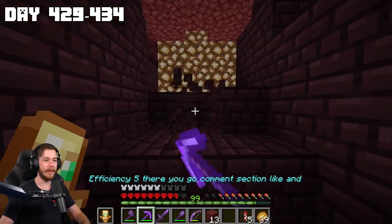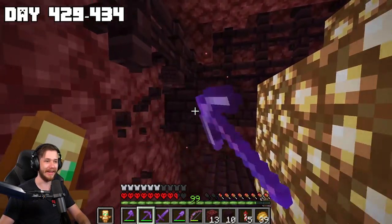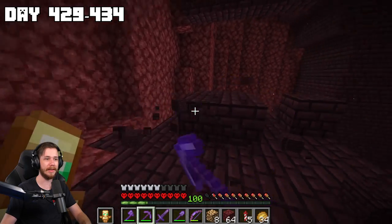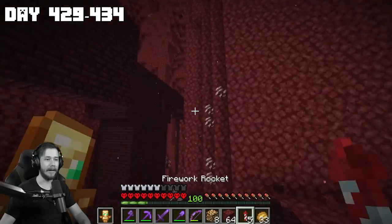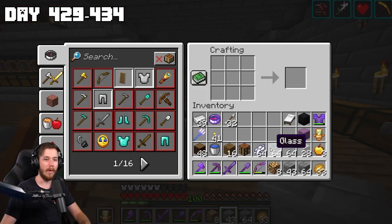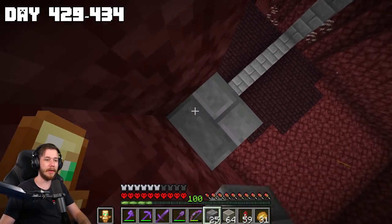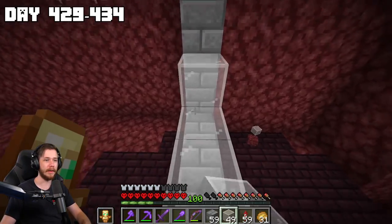All I gotta do is hollow out this entire area, which is going to take a ton of time. With the power of movie magic — I've pretty much mined out the entire area. I'm going to head home for a second to get a couple things. I want to make some white dye and white glass, basically just encapsulate the whole thing with some stone brick and white glass because I think it'll look pretty crispy.